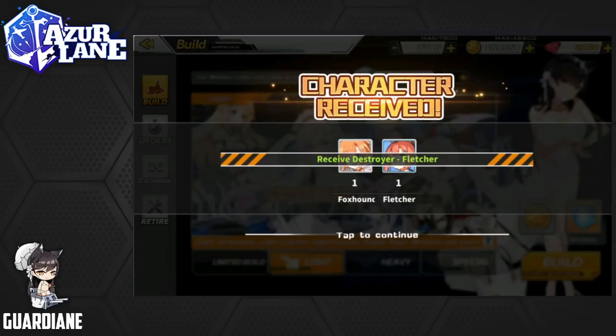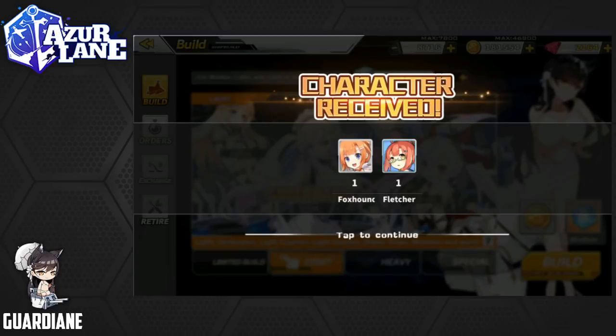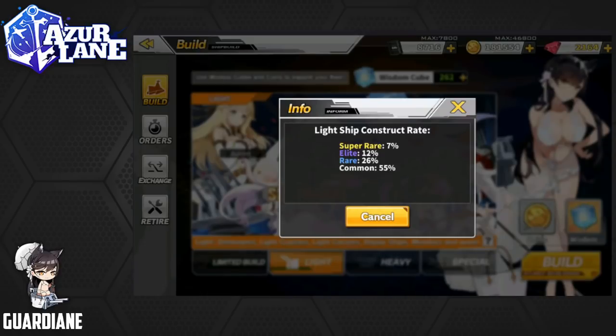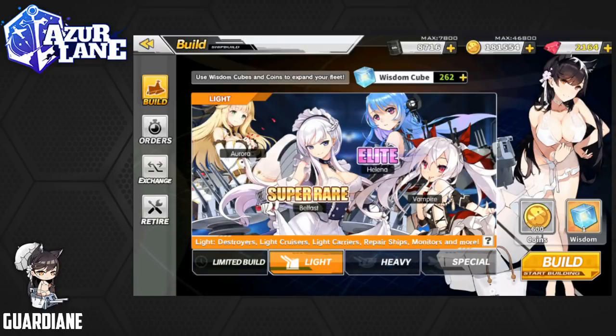So lots of destroyers in this batch — lots of Fletchers. That's to be expected, no big surprise there. The pool is pretty huge for these characters and they're not rated up or boosted in any way. So we just kind of have to bide our time, hope for the best, and eventually through attrition we will get them.